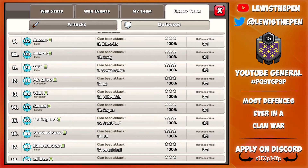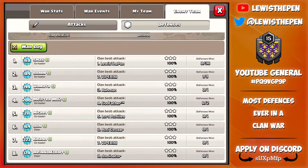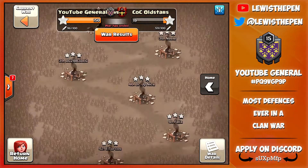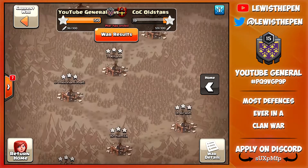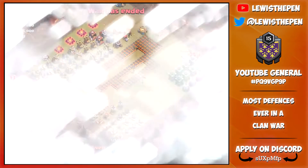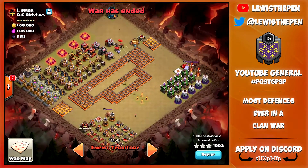Then we move up to the final base, number one, and if we have a look at the top, you can see 36 times - we attacked number one 36 times. The reason we did this is because we did want loot, and we had cleared all the bases, and we also had like 40 attacks left. So we all decided, let's attack number one to try and get some loot, and get as much loot as we can to help with the Town Hall 12 update and max out everyone's new bases with all the new upgrades.